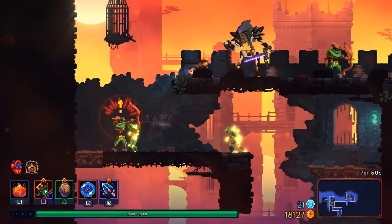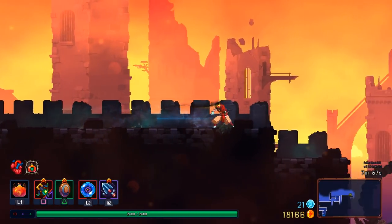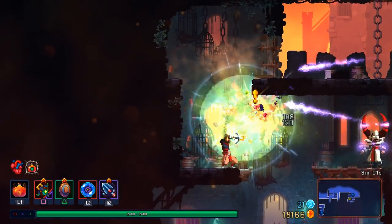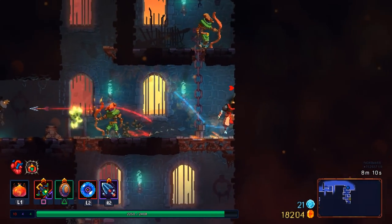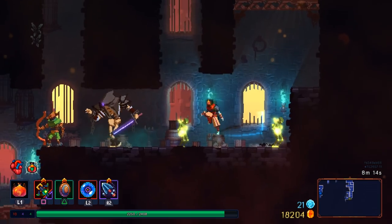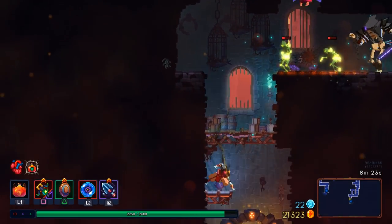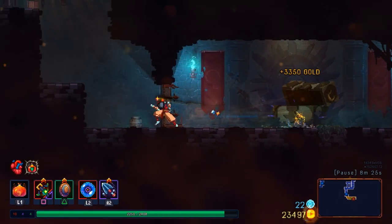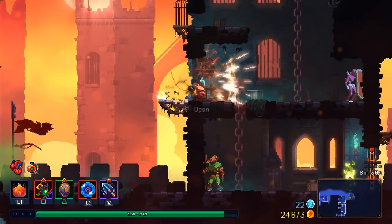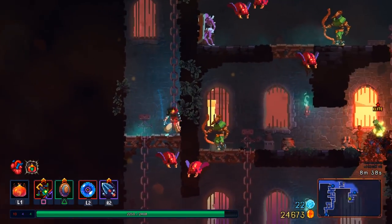Even stacking Survival, I was still getting hit pretty hard in a lot of the fights in the endgame on 4-cell difficulty. You would sacrifice some ability to kill things, but you'd also get a lot less likelihood of dying anytime you do anything in the game — which I think is probably more valuable than being able to kill things as quickly as possible.